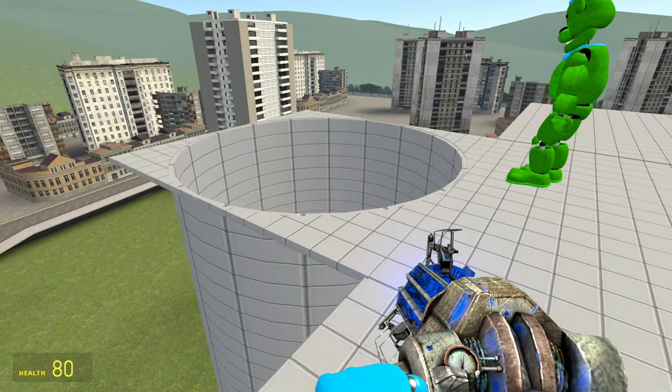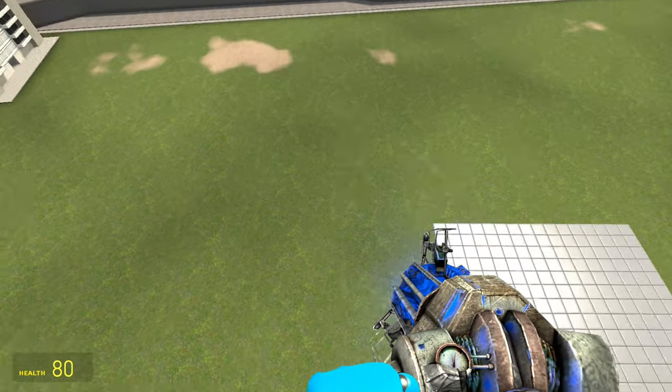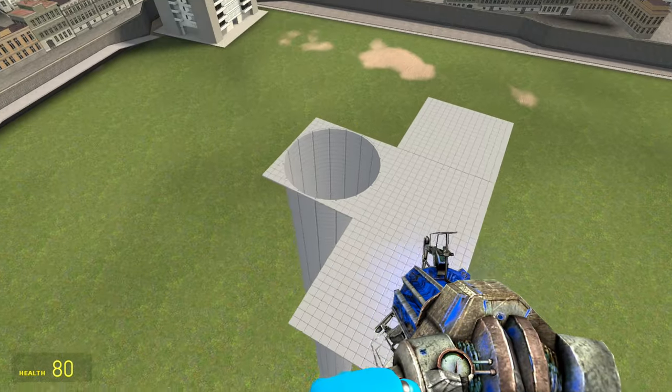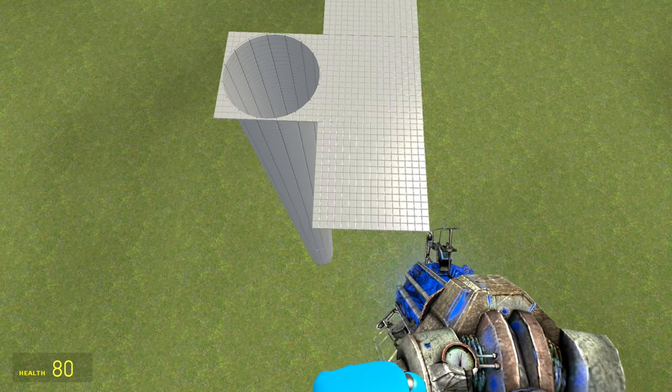Already you can see this is starting to form. So now we're going to put another floor right here and another floor right here, and basically cover up all four sides of this pipe with a floor. Then we'll work on adding another pipe. I'm going to go ahead and speed up time so you can watch me and Brandon do it.